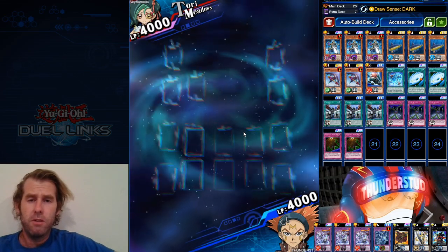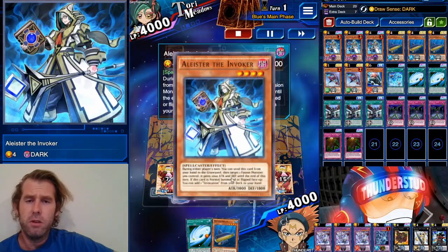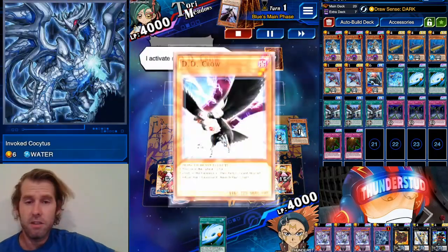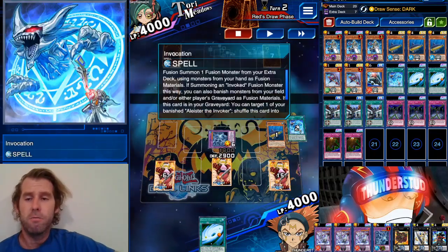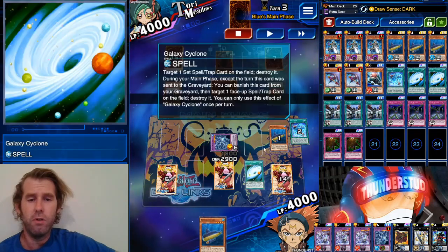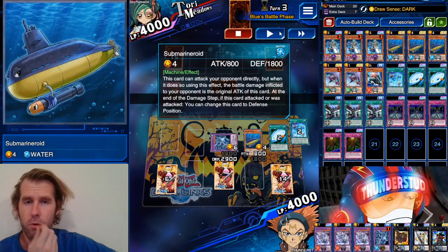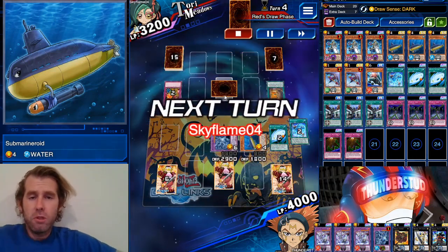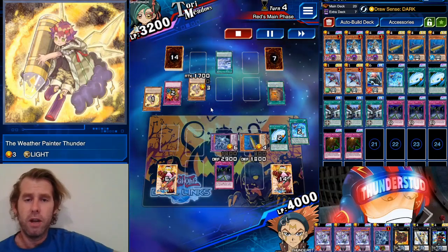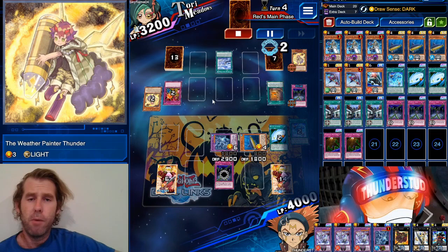Alright, here we are facing a Tori going first — no Silver's Cry for that girl. We got a Galaxy Cyclone, have Submarine Roid ready, Aleister searches Invocation, set the Fiendish Chain, go Invocation right into Cositas Cocytus. He DD Crow's our Invocation — that's the only one we run, so he just got rid of it. He hits us with Necrovalley. We Galaxy Cyclone his back row — remember, you can't Galaxy Cyclone Necrovalley, but we do get rid of his Geki Break. We summon Submarine Roid, hit him for 800 damage, flip to defense. I assumed it was a Gravekeeper's Spy down there but it's actually Weather Painters.